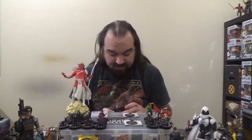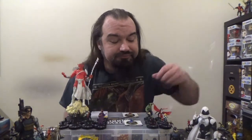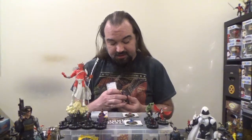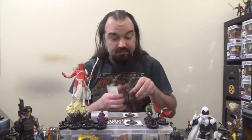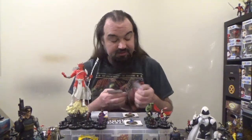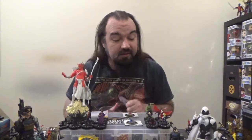When she's adjacent to a friendly character with a higher point value, she can use Sidestep and Willpower as well. It's a good thing everyone else on the team has a higher point value. As long as she's adjacent to one of them, she can use Stealth and Willpower, which then gives way to regular Stealth. On attack, she opens up with Quake, which gives way to Precision Strike. On defense, she opens up with Super Senses, which gives way to Combat Reflexes. On damage, she opens up with Empower, which then gives way to Shape Change.